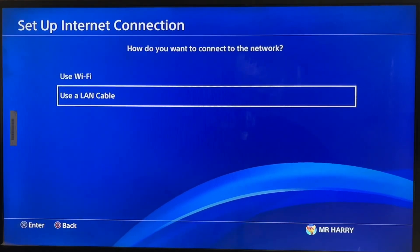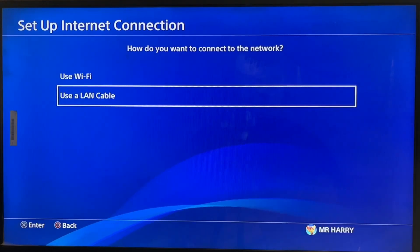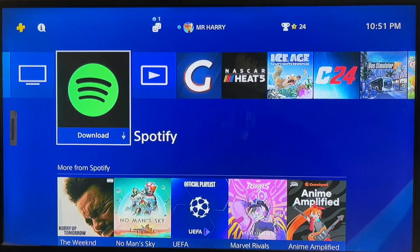Here you can set up an internet connection — forget the old one. Use a LAN cable from your router to your PlayStation 4. I suggest you use a LAN cable because you get better speed than Wi-Fi. You can also change the DNS settings.